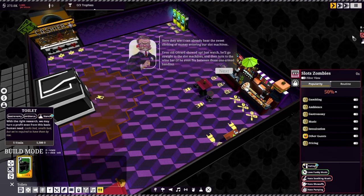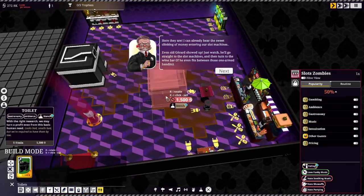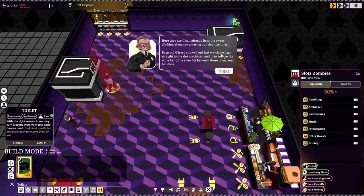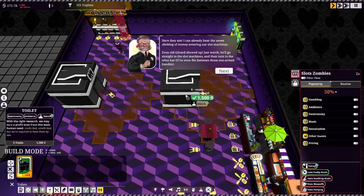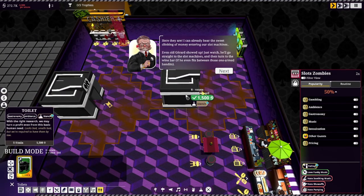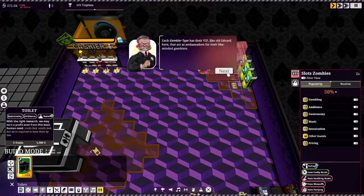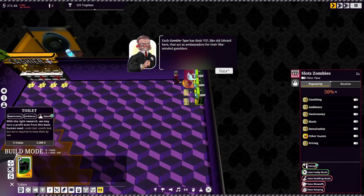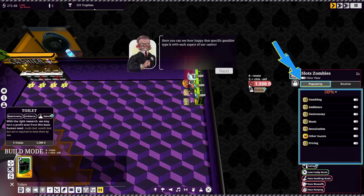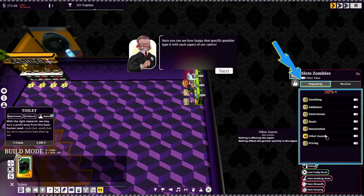Unpause the game — here they are. I already hear the sweet clinking of money entering our slot machines. Even old Gerard showed up — he's my hero. He'll go straight to the slot machines and then turn to the wine bar. Each gambler type has their VIP, like old Gerard here, that acts as ambassador for their like-minded gamblers.